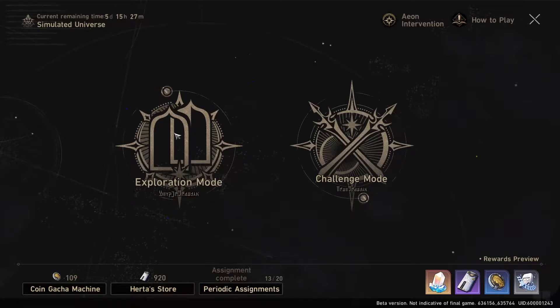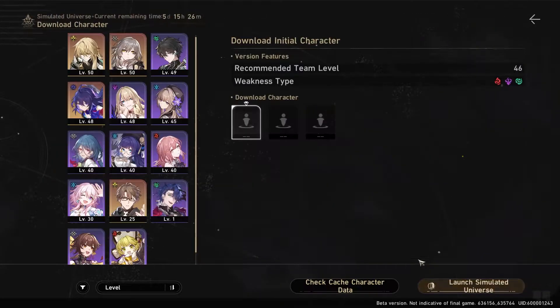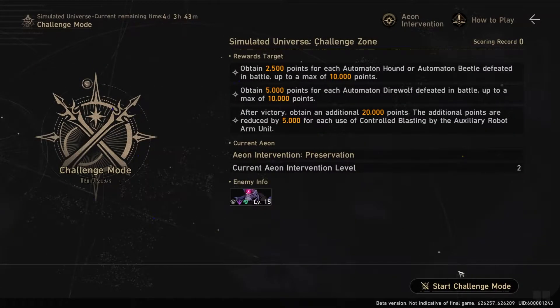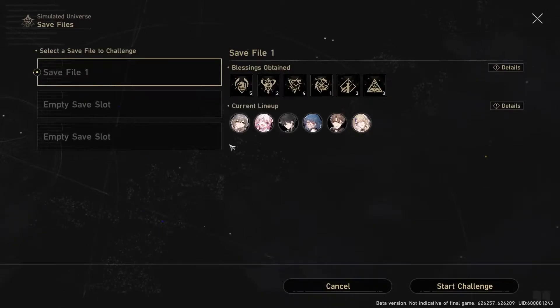You start your run in Exploration Mode, and when you start your run you begin with three characters only. The goal of the Simulated Universe is to finish Exploration Mode, save all of your blessings and buffs to a save file, and then challenge a boss in Challenge Mode with all of the blessings and characters that you accumulate.